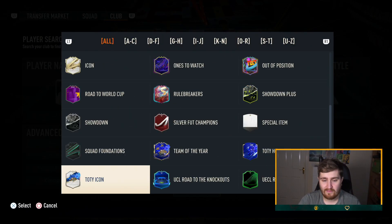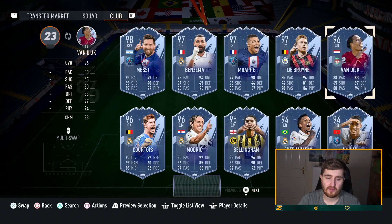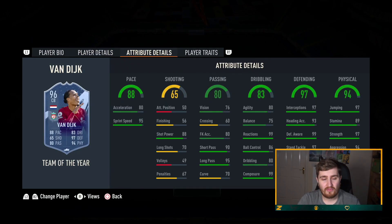Moving on to the new Team of the Year defenders — Virgil van Dijk. Now that pace split is pretty bad. It means you can't put a Shadow on and get the full boost. If you put a Shadow on, he's got 88 acceleration and 99 sprint speed, which is rapid for a center back. But if you had 91 sprint and 84 acceleration it'd be a lot better — you'd have four more acceleration. But the defending stats are going to be 99 on basically all his defending stats, elite physical, great on the ball, 99 reactions.